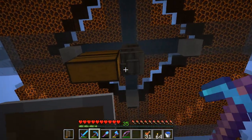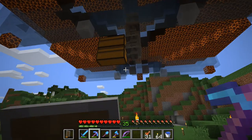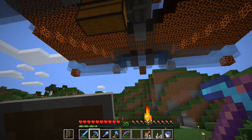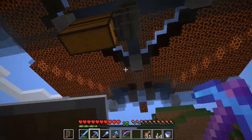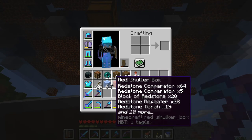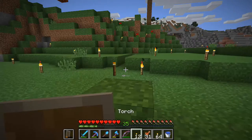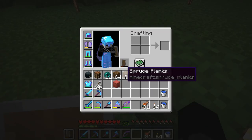So we've got these chests here. What I think I'll do is I'm going to have a dispenser underneath that when it's all finished, and it's going to shoot items out onto an ice stream.